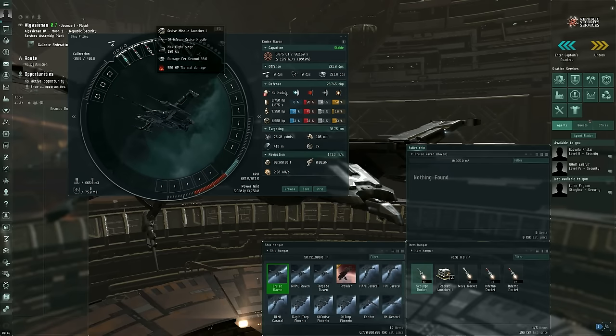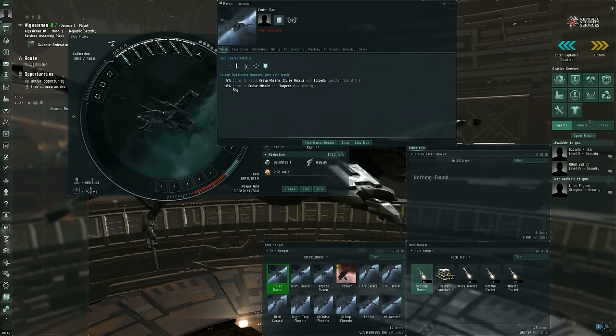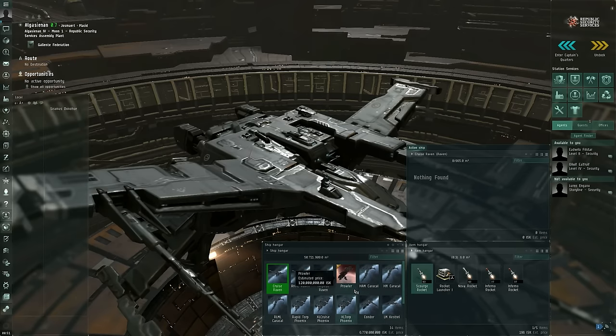Fitting cruise missiles to a Raven, I've got a maximum flight range of 180 kilometers, taking my skills and bonuses into account. Raven battleships have a bonus to cruise missile and torpedo maximum velocity, and with Caldari Battleship at level four, that's a 40% bonus to cruise missile and torpedo maximum velocity, on top of all other skills and bonuses. For completeness, let's move on to the dreadnought size modules.